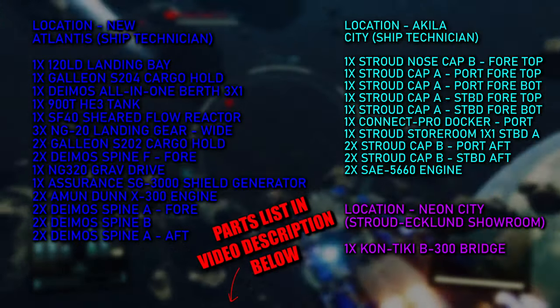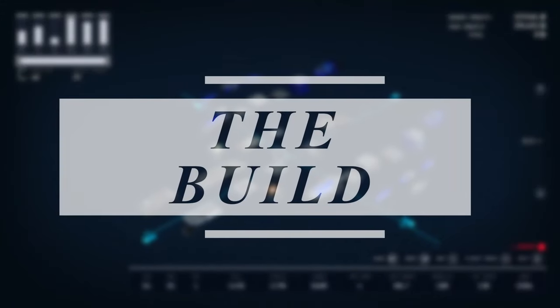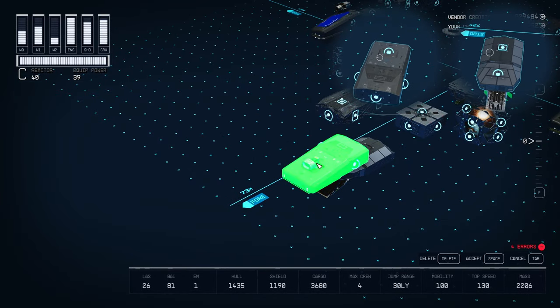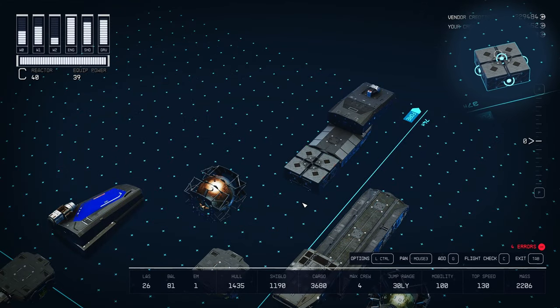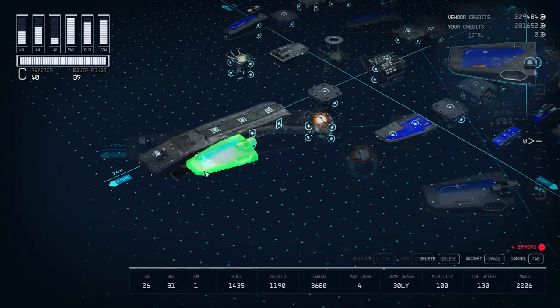Like my previous videos, I've listed the parts needed on screen and in the description below. Let's move on to the build. We'll start at the front of the ship by attaching our Stroud nose cap to the front of our Deimos landing bay. Next we'll attach our S204 cargo hold behind our landing bay, and then place our all-in-one hab behind the Stroud nose cap.